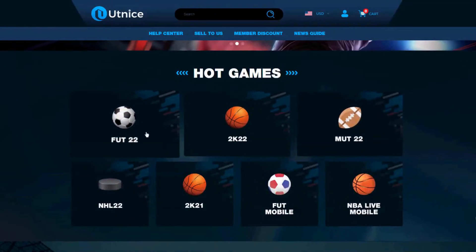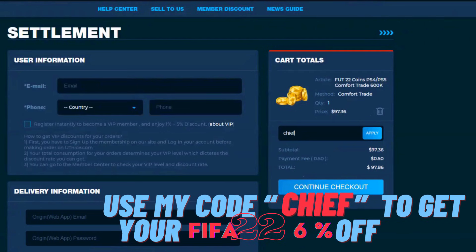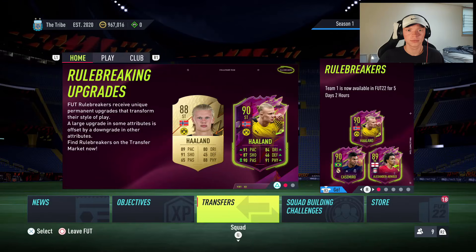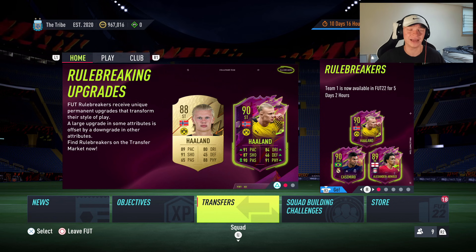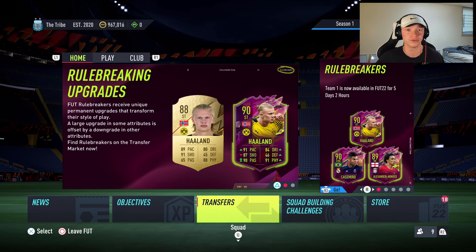If you guys are looking for the cheapest and most reliable coins on the market, make sure to head over to UTnice.com and use code 'chief' for six percent off at checkout. Now let's jump right into this video. What's up guys, it's Chief here, and welcome back to another video. Today we're going to be showing you how to use the 10-20-30 trading method to help you make a ton of coins on FIFA 22.